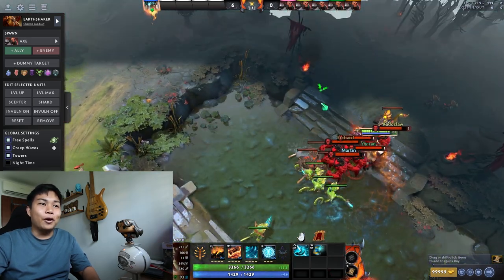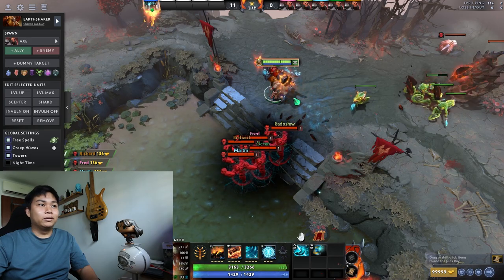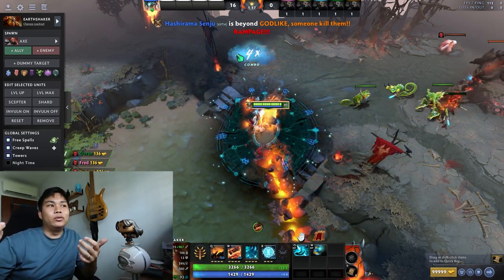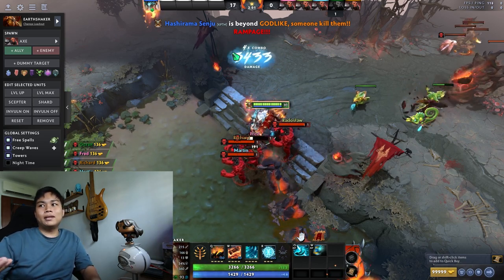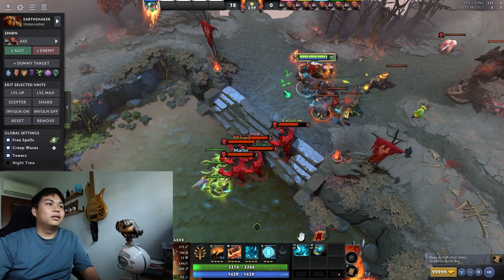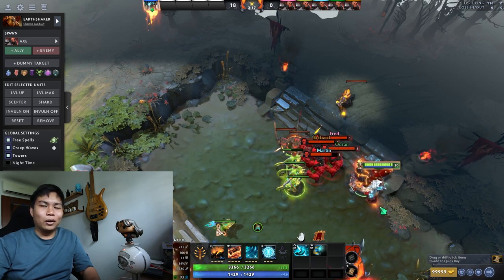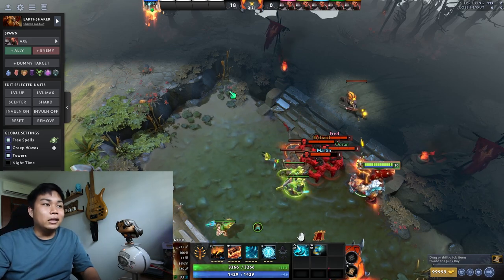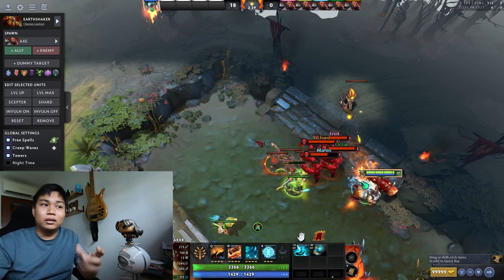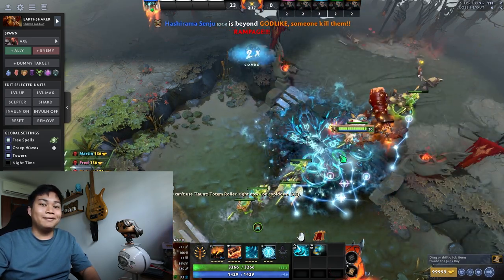So next time I hope they make this Arcana available on the Steam Market, but I think it's not going to be available. If you do a combo like this, it will show how many times you did the Enchant Totem, and after it multiplies it will show the damage. It's damn damn cool. You cannot just try your luck by killing heroes in demo to unlock the alternative skin color — you really need to play actual games to obtain the correct amount of kills to unlock it. I think that's it for this video, it's a very short one. I hope you liked it. Bye.